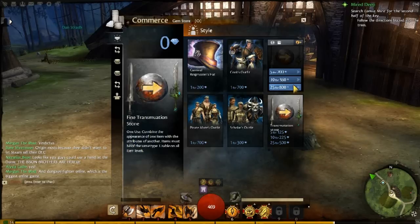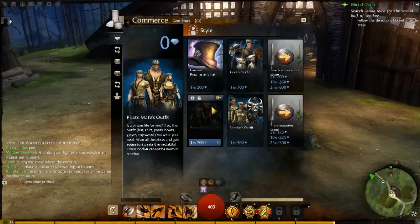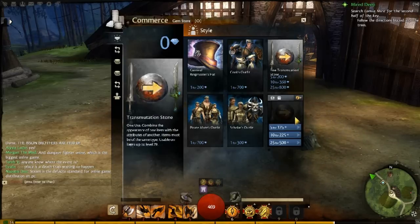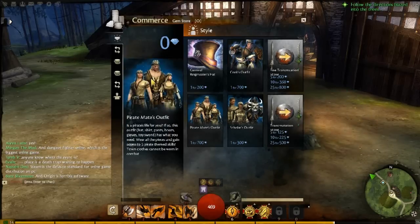The transmutation stone changes the look of your weapon or piece of gear to another piece. There's also a higher level transmutation stone that allows you to take a max level item and basically change the graphic into whatever you want. So you can look like a total noob while wearing awesome gear, and it won't matter.